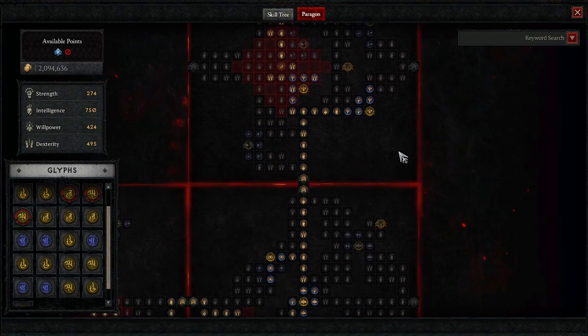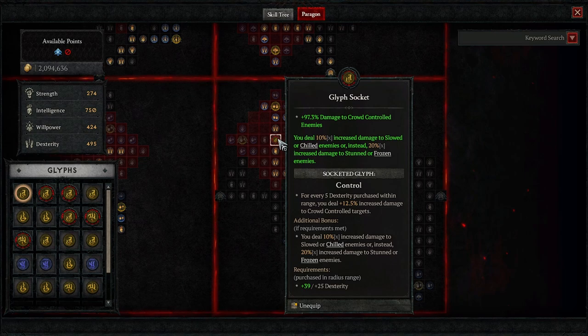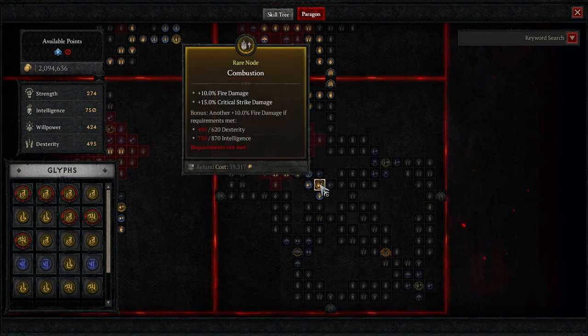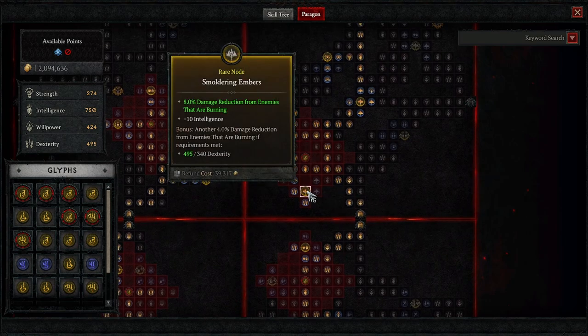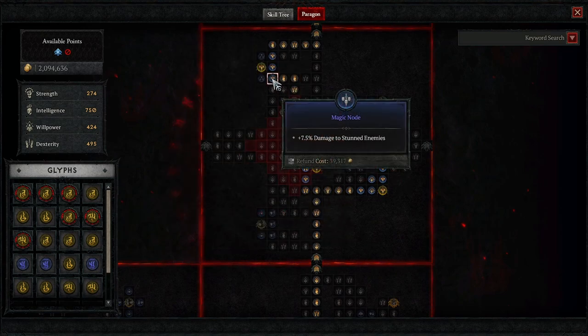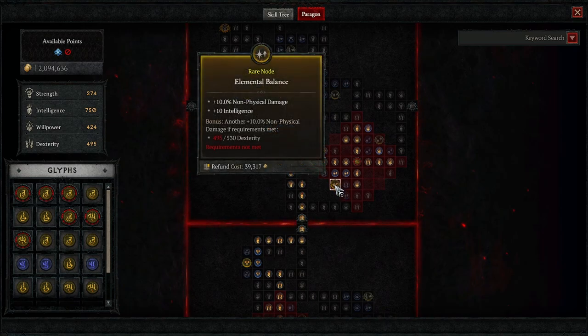After we slot Embiider, we go all the way back down to our third board — Burning Instinct — and branch it south into our sixth board where we slot Control. This gives us effectively 100% increased damage to crowd-controlled enemies. We're also running this to pick up the Critical Strike Damage rare node. You don't have to run additional stats like All Stats, Dexterity, or Willpower on this build because you hit almost every single one of the secondary effect nodes. The one node you can't reach is Elemental Balance — you're missing out on a 10% increase to non-physical damage, which is an additive bucket. If you really wanted to, you could run some Dexterity on your gloves or boots to reach 530, but since it's an additive bucket, I'm not too worried about it.